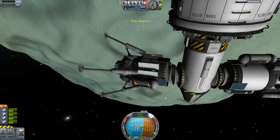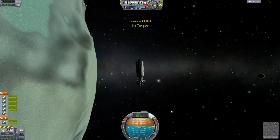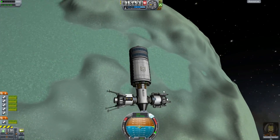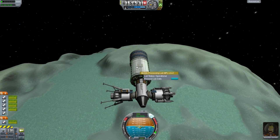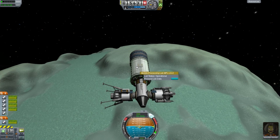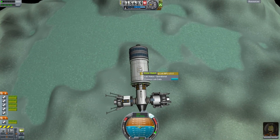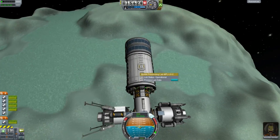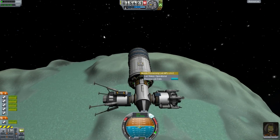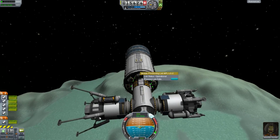We're almost back at the ranch, which was actually not a trivial thing to do considering I hadn't unlocked RCS in this particular game. So this new module here is the mobile processing lab, the MPL-G2. It actually has some people inside it — crew has Bill and Bob Kerman. Jebediah is in the capsule up the front. Bill and Bob are in the back doing their science-y type thing.